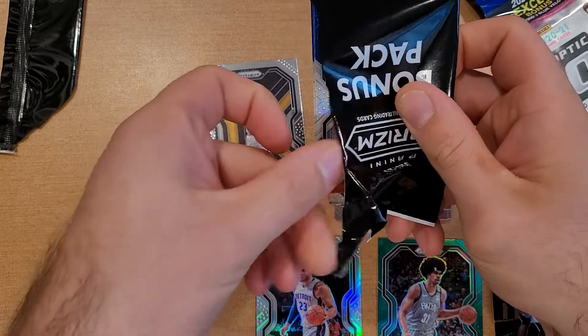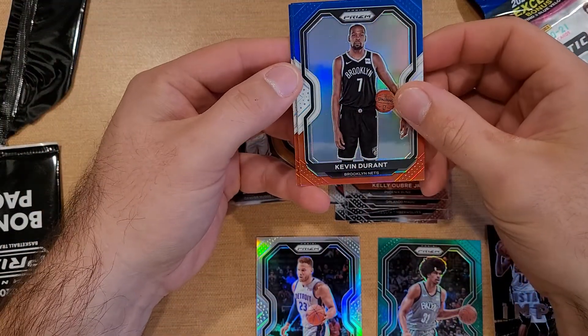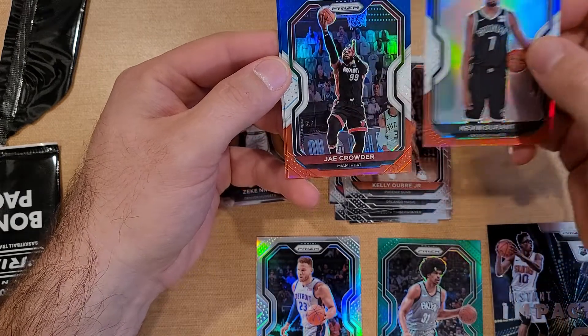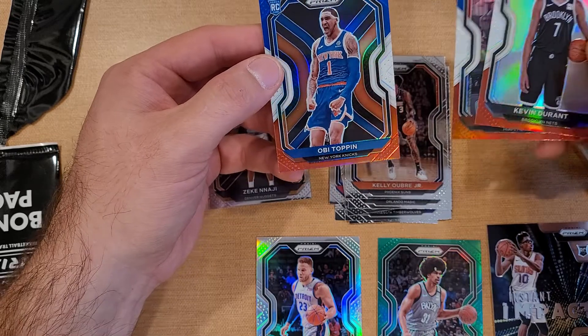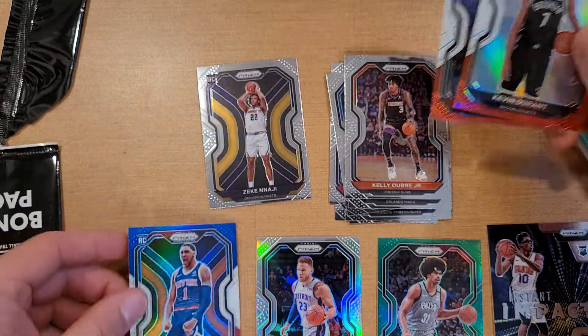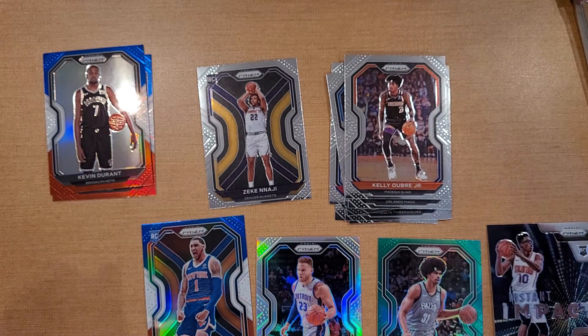In these products we will be looking for LaMelo Ball and Ant. We got a Kevin Durant, J. Crowder rookie, Obi Toppen — okay that's not too bad — and then let's go ahead and get started with the Optic.